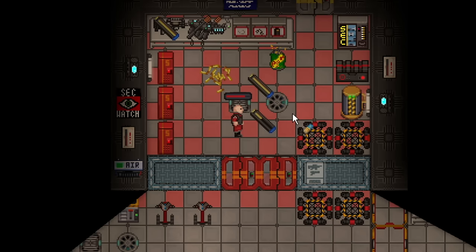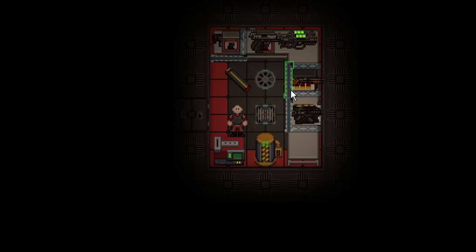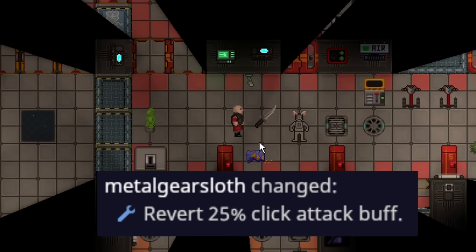There's no sound effect for it, but if you look closely you can visually see the magazine filling. Security tech fab can now print out entire magazines and they come pre-filled, so pay attention to your resource cost. Being able to print full magazines saves a lot of clicking and micromanagement of bullets.